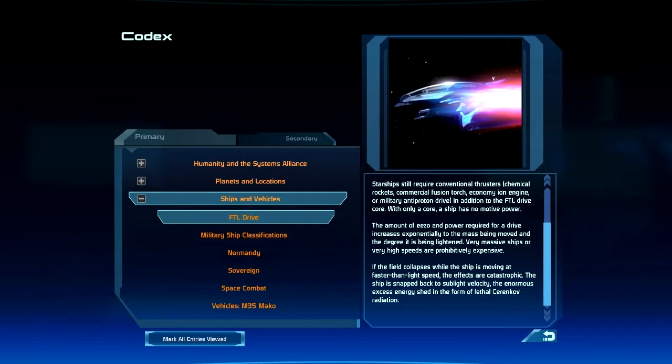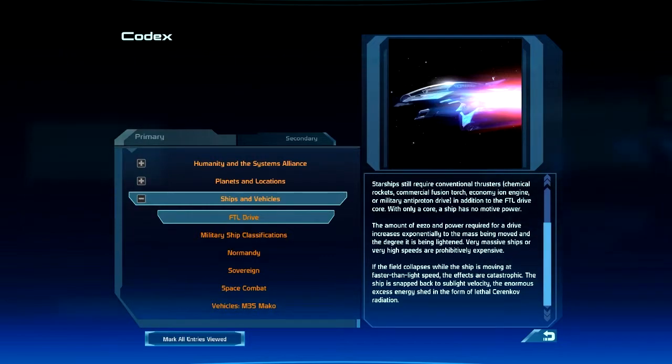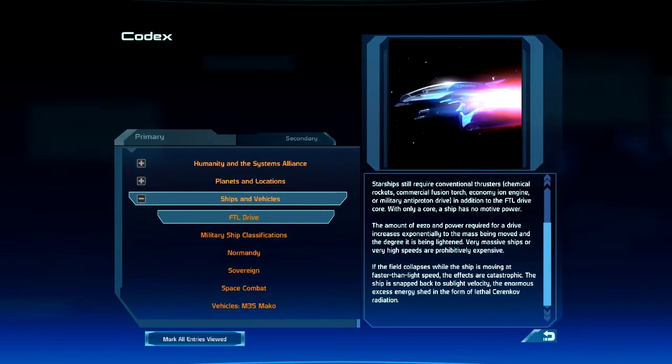If the field collapses while the ship is moving at faster-than-light speed, the effects are catastrophic. The ship is snapped back to sub-light velocity, the enormous excess energy shed in the form of lethal Cherenkov radiation.